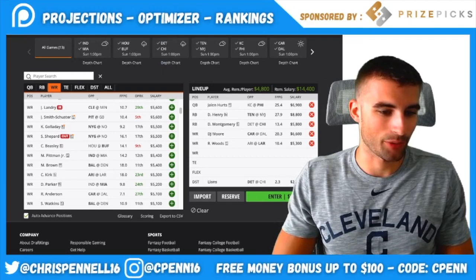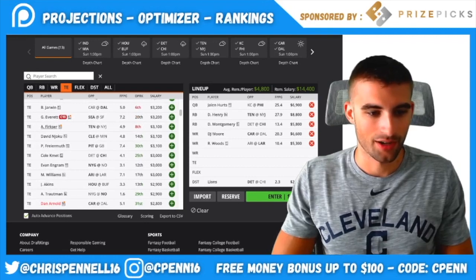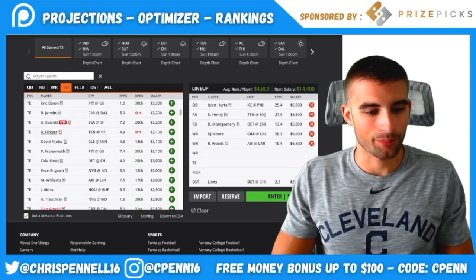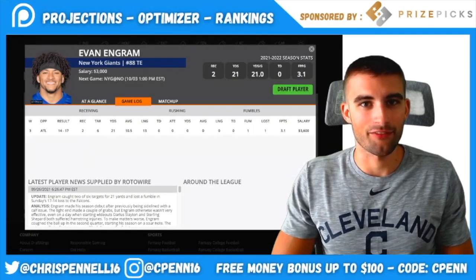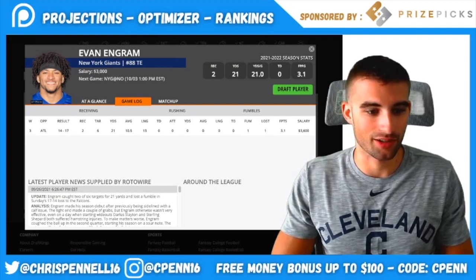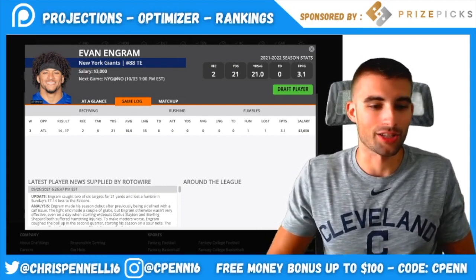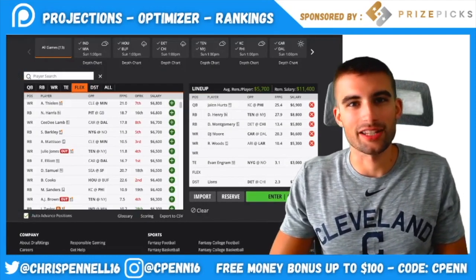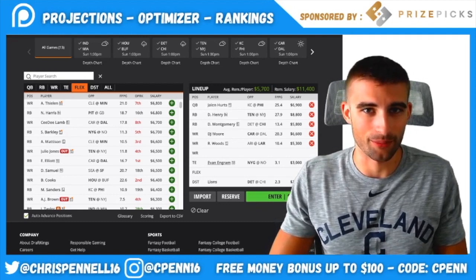For tight end, Anthony Firkser is interesting without AJ Brown and Julio Jones, as the ball has to go somewhere, but Evan Ingram at $3,000 is where most of the chalk will go. With no Sterling Shepard and no Darius Slayton, Ingram should see solid volume — he had six targets in his return last week. I'm not super confident in Ingram, but the target volume should be there and he'll likely be playing from behind. In tournaments, I'd pivot to Firkser, Schultz, or other options.